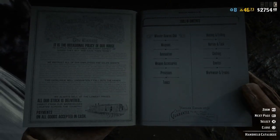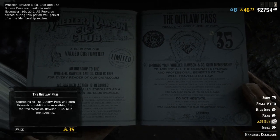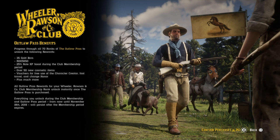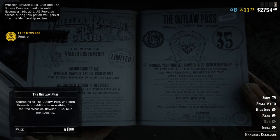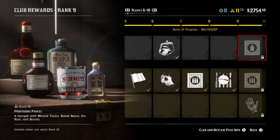Welcome back, GVids here. Today I'm going to show you how to fully equip your skull mask for your horse and how to acquire it. You're gonna have to buy the Outlaw Pass for 35 gold, and once you do you'll get a whole whack of rewards — you basically get your gold back anyway, so it's more of an investment than a cost. You join the Wheeler Ronson Club and get a whole bunch of perks, including some pretty cool horse masks.